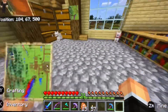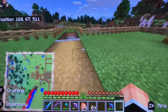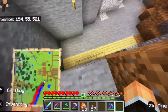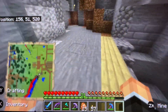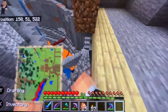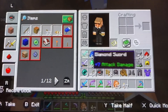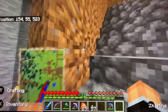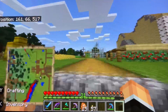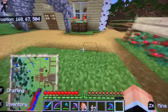I want to show you guys something. I found almost half a stack of diamonds. I made a new path down to the ravine with a ladder here. I have to light this up because mobs are spawning. Down there I made a tunnel. I found two patches of diamonds and I used my trusty Fortune 3 pickaxe — I got 13 from one patch, 28 in total.